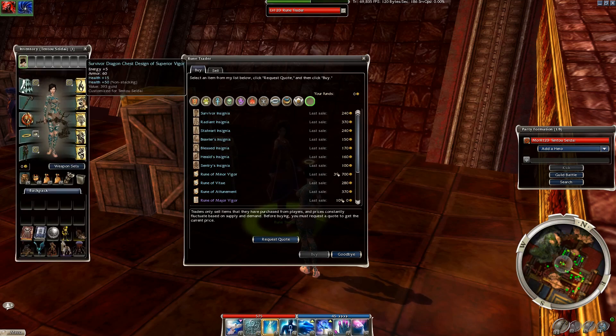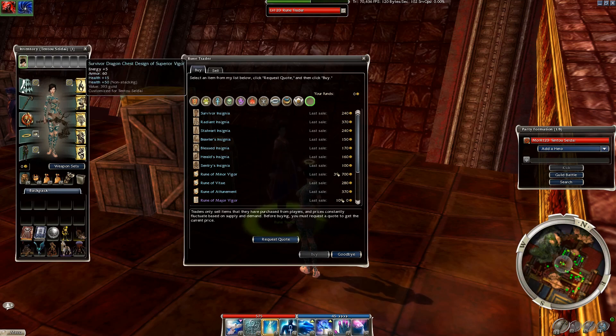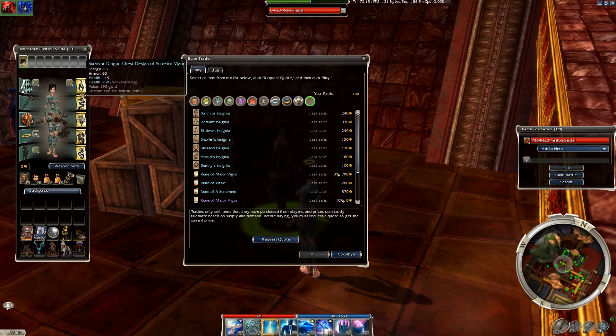What's really important to understand is that armor is not cumulative in this game — it's on a per-piece basis. So this plus 10 armor on a piece while affected by an enchantment spell does not affect my entire character; it only affects it if my character is hit in the head. Where you're hit is random. It's broken up into 8 parts: 1/8 each for the head, feet, and arms; 3/8 for the chest; and 2/8 for the legs.